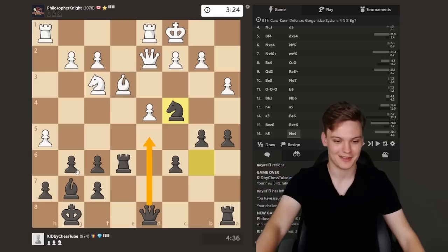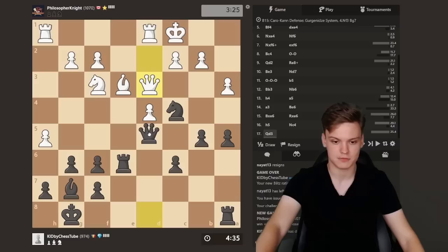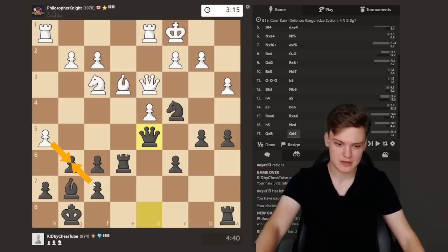I'll just play Qe3, Qd5 — no need to force the issue. Just taking back, not afraid of opening up the h-file. You'd see probably some people recapture with the f-pawn, being afraid to open up the file, but in general that's actually even worse. It's a bit counterintuitive, but taking with the h-pawn is generally best.